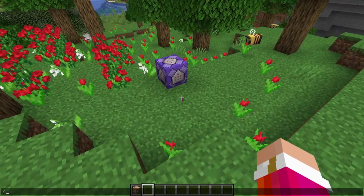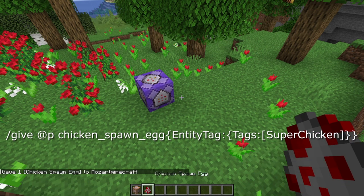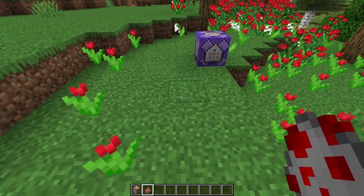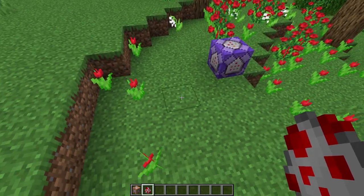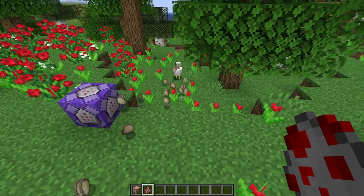Then press done, and now all you have to do is run the command to get a spawn egg. This is the second command in the description — you can copy and paste it into Minecraft. After doing that, you will have a special spawn egg in your inventory. When this command block is active, just spawn the chicken, and you will get lots and lots of eggs.